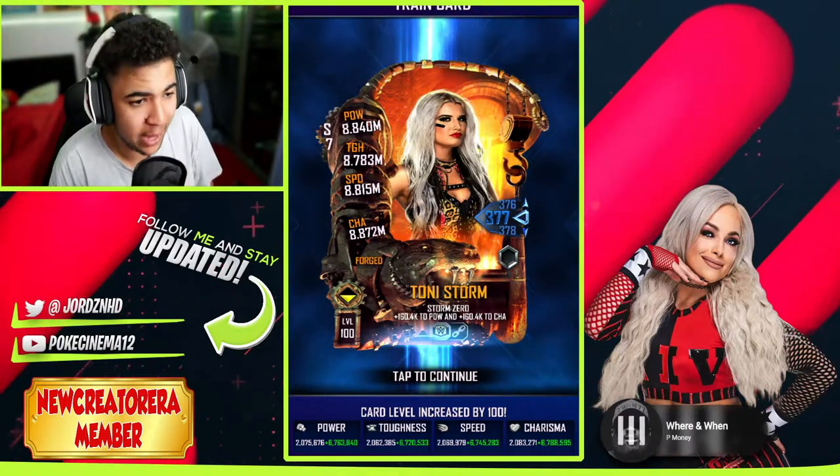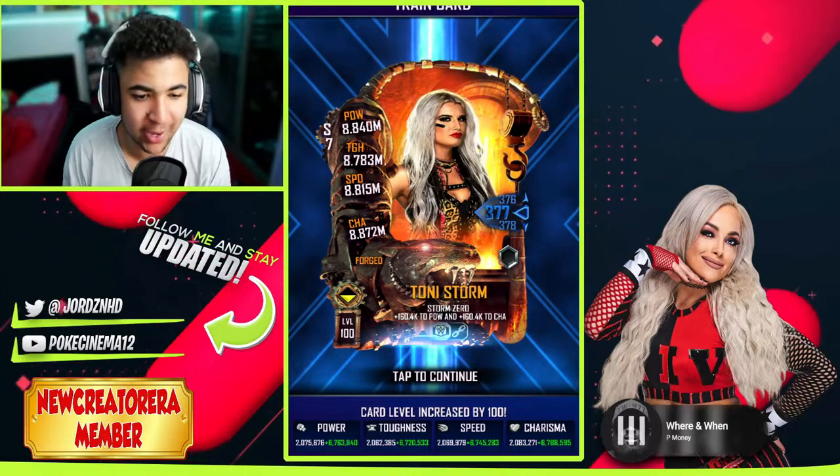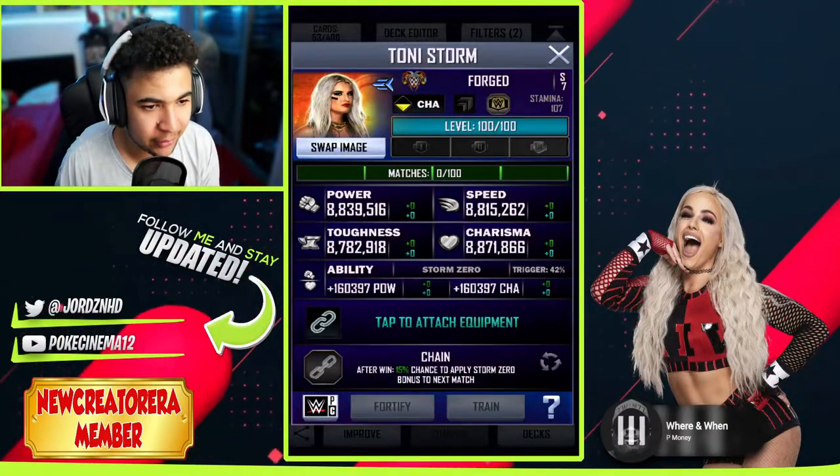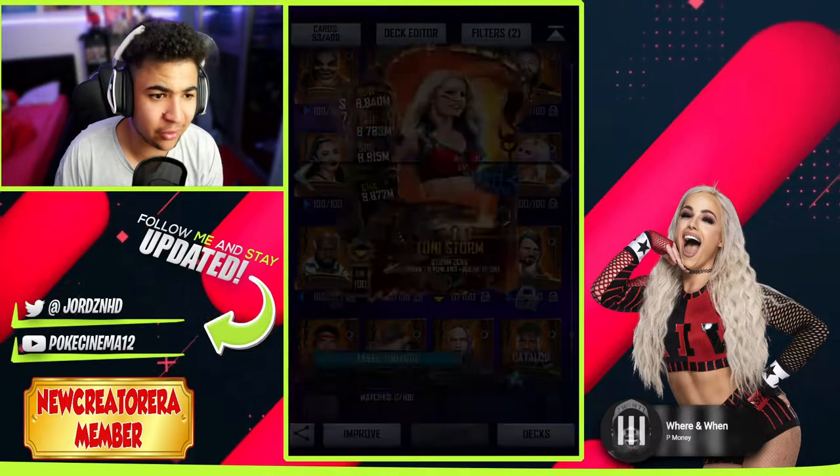Jesus Christ. 8.4 mil power, 8.7 mil toughness, 8.8 mil speed and 8.8 mil charisma. Wow. Let me see what images. I don't have a lot of Tony Storm images. How about this Easter one? Oh, that looks amazing on the card.